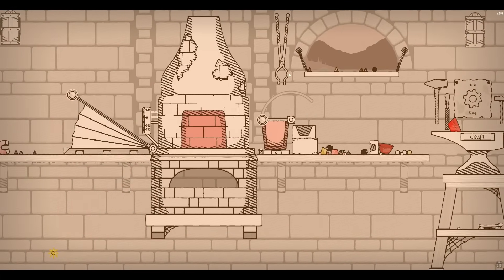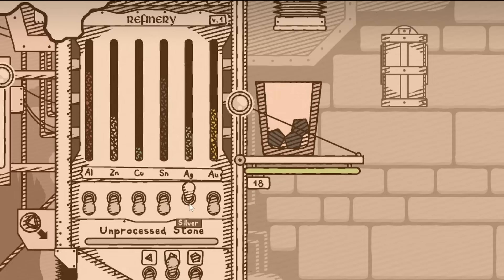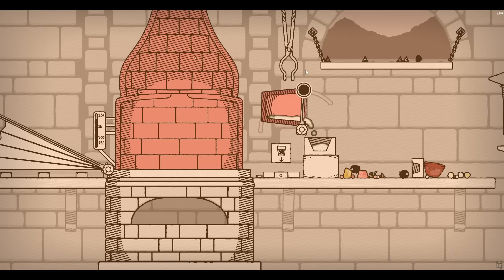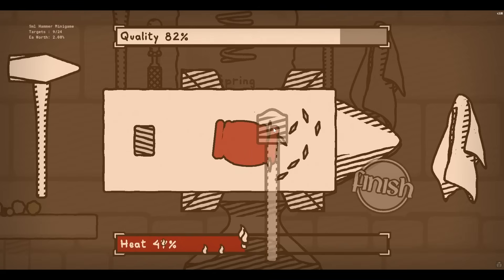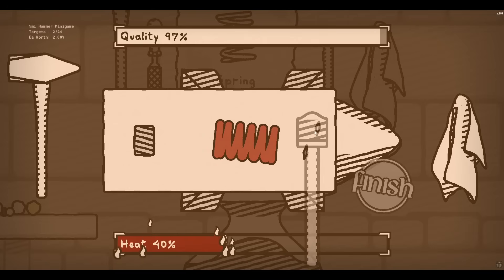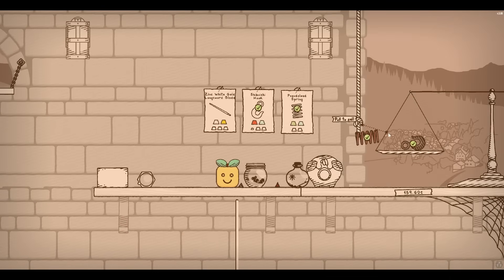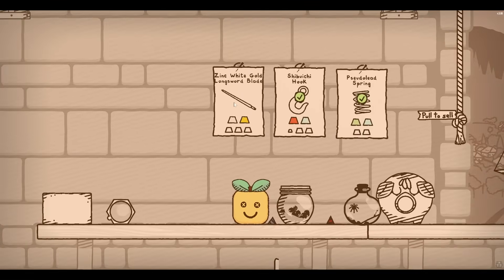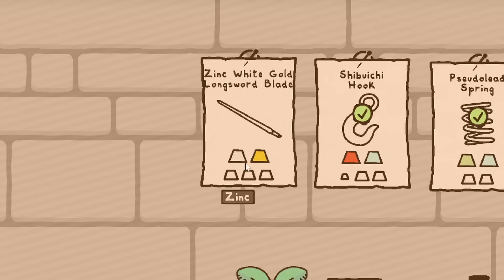Get one of those right over there and we need to quickly get the other one going. So three of those and then some of these middle ones of silver - too much; second ingot coming right up. They should be hot enough. Thankfully the quality doesn't drop if we miss one of these empty areas, so we still get 100%. Excellent. Now the fun one: zinc white gold longsword blade. Zinc and gold, go figure. But have we messed with zinc white gold before? I think we've done white bronze. Which is only a little bit of zinc.